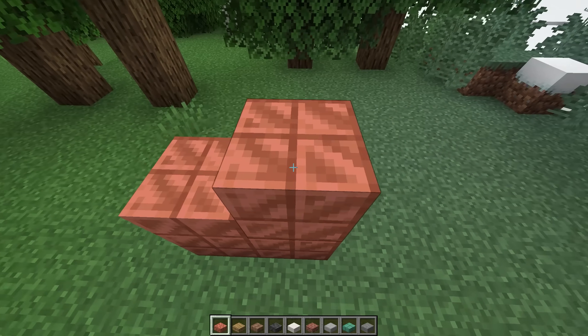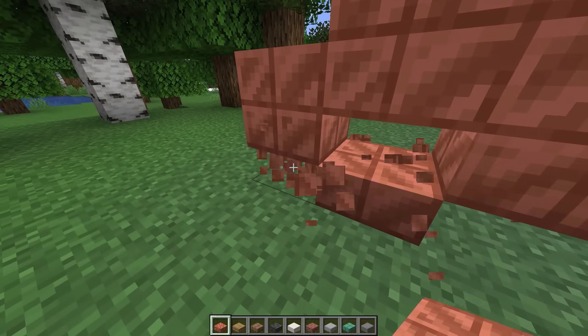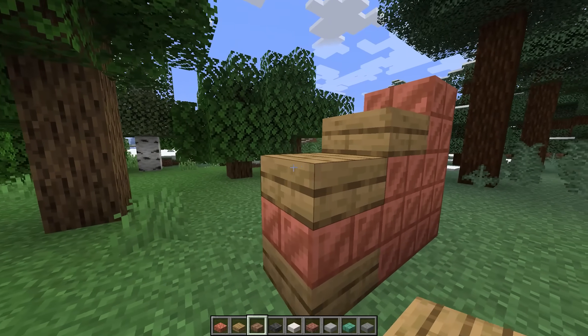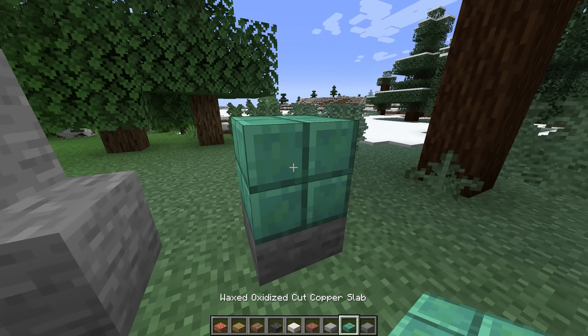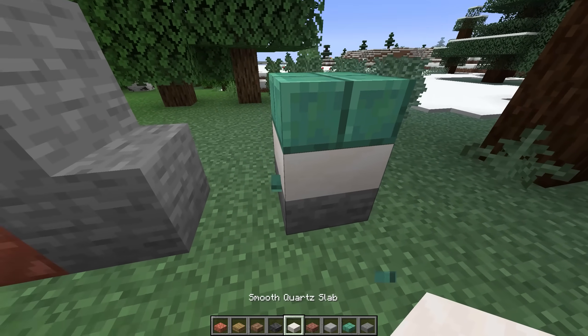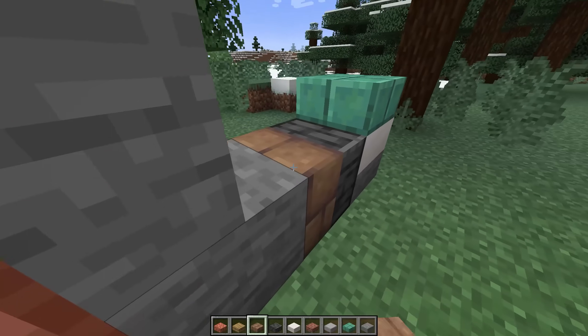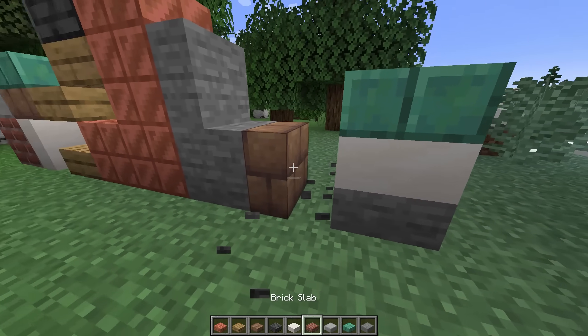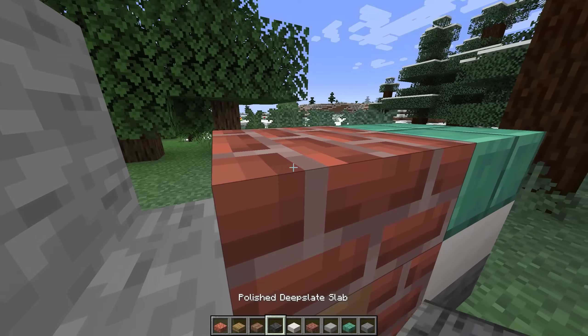To start things off, we have the Double Slabs mod, and this mod's three features pretty much should just all be in Minecraft. The first allows you to place two different slab types together. The second actually allows you to break half of a slab, which in vanilla Minecraft really annoys me. And the third allows you to place vertical slabs, which the community has been asking for since the dawn of time. Overall, this mod just enhances slabs considerably, and I think it would be a great addition to the game.